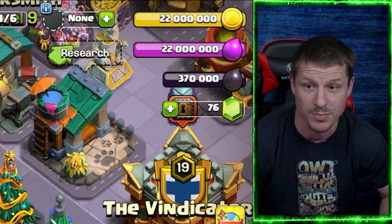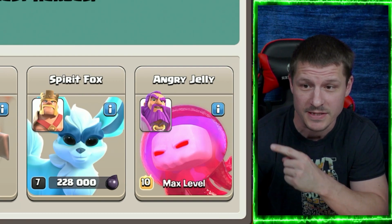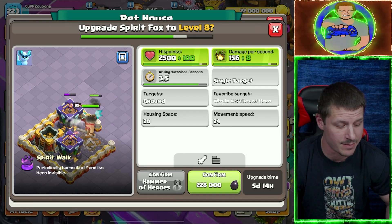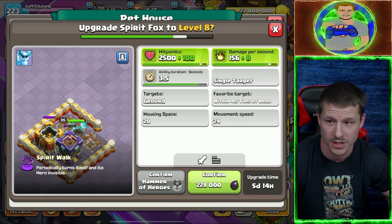Next, let's go ahead and spend the Dark Elixir in the Pet House. Of course, I'm going to be doing the Spirit Fox — 228,000 Dark Elixir. The Fire Fox is going to get a damage per second increase of eight and a hit point increase of 100. Let's go ahead and do it.